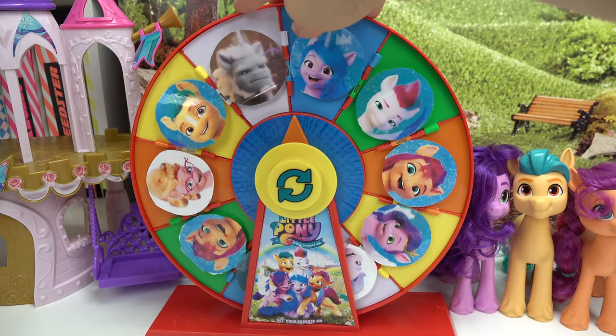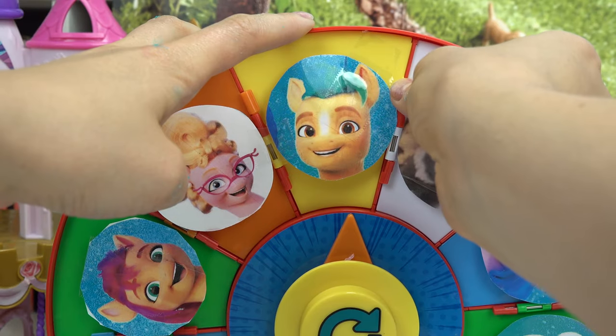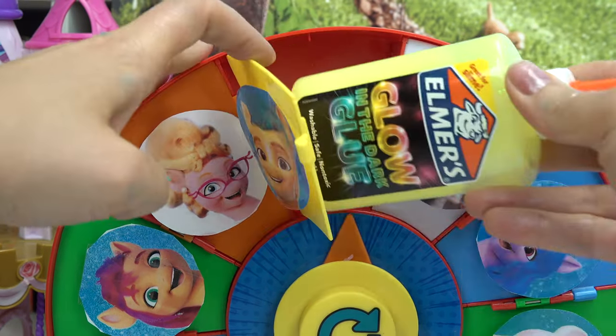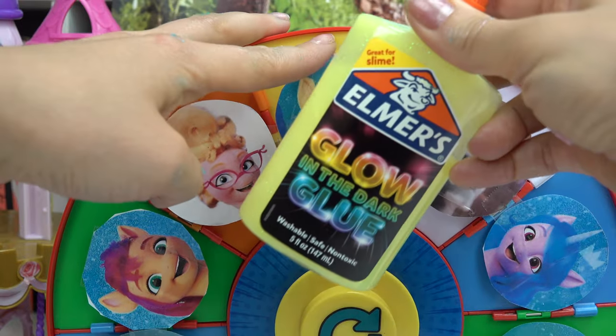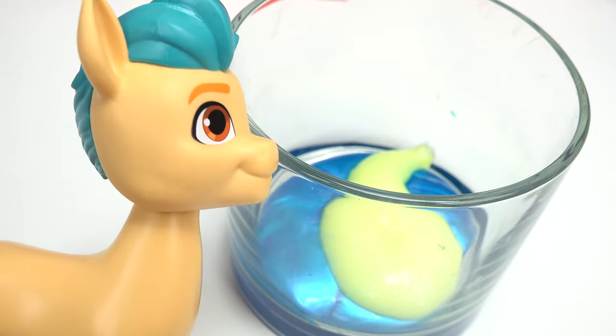Let's do another base spin. We've got Hitch! Let's see what kind of glue color Hitch has — yellow, and it's glow in the dark. Let's dump some of this in. That's going to look really awesome.